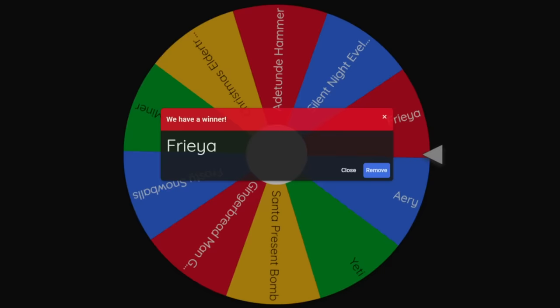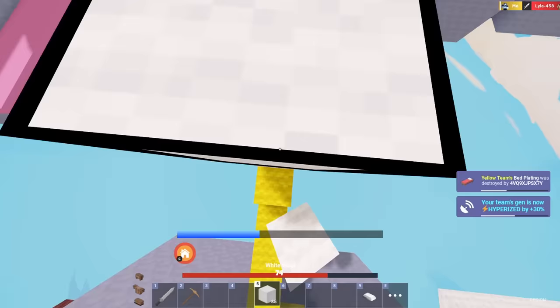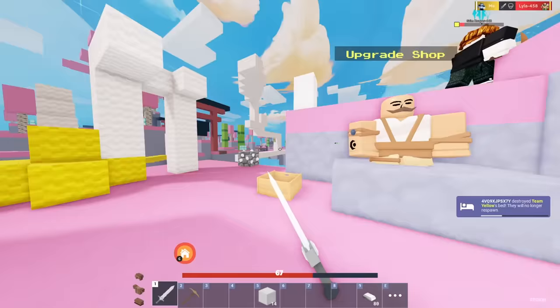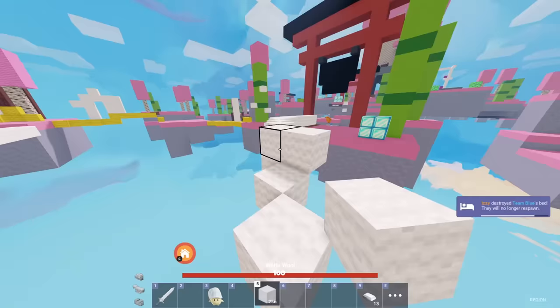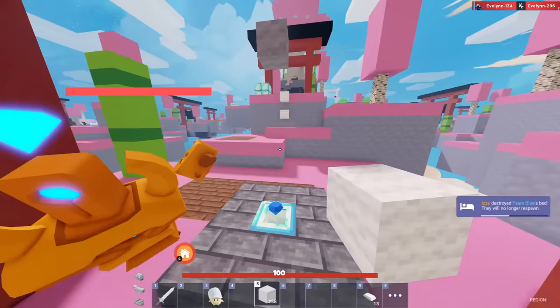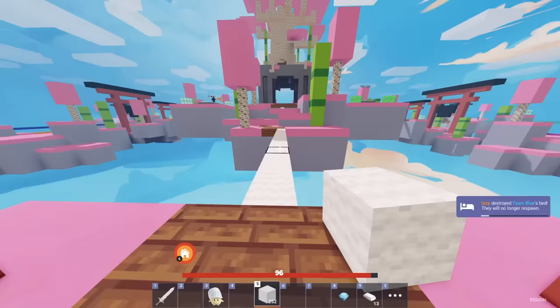All right, looks like we're using Freya kit next. We have the slowness stacks now - let's go! Heading over to mid to see if anyone's there, just collecting all the loot. I see someone getting the guardian - he doesn't have armor so I'm gonna take the armor off so he doesn't run away forever.